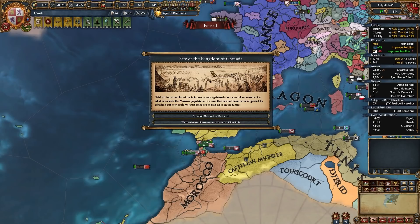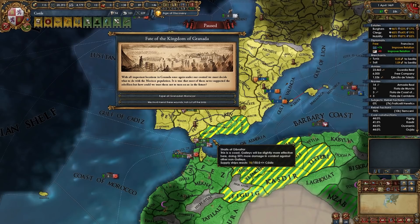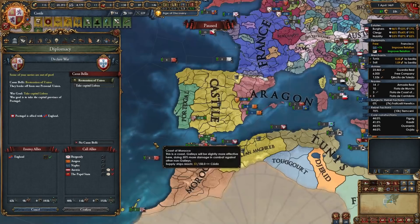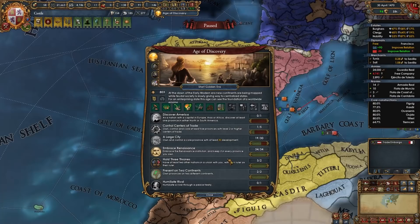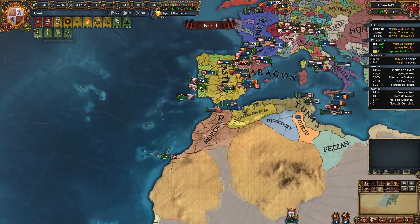I took the mission to reclaim Andalusia, getting another PU-CB on Portugal, and also triggered the event The Fate of the Kingdom of Granada. I recommend picking the option to gain stability and convert the provinces later using edicts and advisors. Once your first colonist arrives from Exploration ideas, choose a native policy — I recommend Native Coexistence if you want a relaxed playstyle, or Native Repression for faster but more active colonization. Then once you get Expansion ideas, swap over to Native Trading with the policy that combines both idea groups.